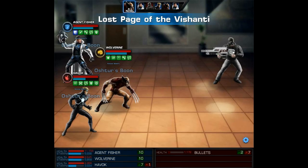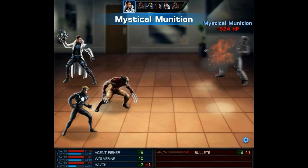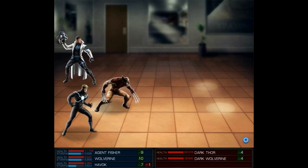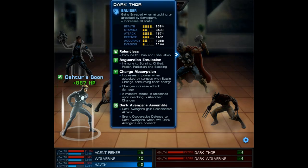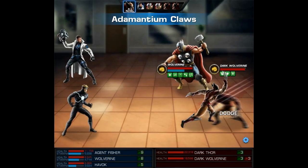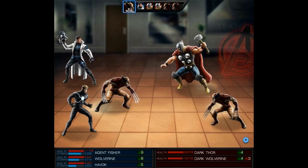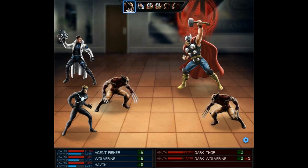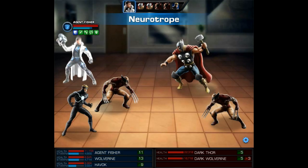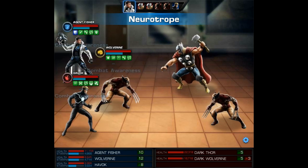On Wolverine's turn we're gonna use a Lost Page — that's gonna top up our health, give us a regen effect, and remove any debuffs we may have had. Then we're gonna finish the character off with a Mystical Munition, and we did that just because we want to gain the Quartermaster bonus, which is a bonus to your score for using five or more items in a battle. Now that it's our agent's turn we're gonna use the Neurotrope, then follow that up with the Enchanted Crowbar to help the Paragon Exploiter move of Havoc do even more damage.